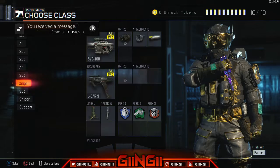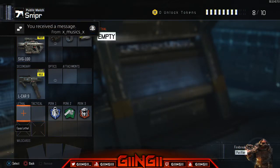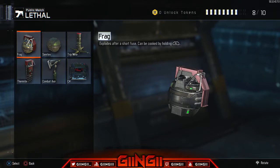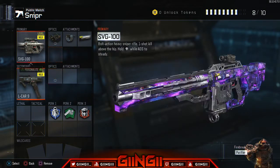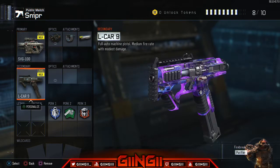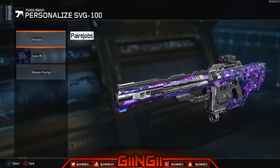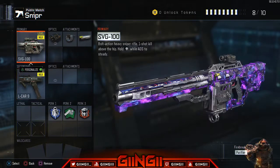For snipers — I have some challenge attachments on but normally — we run thermal, fast mag, and rapid fire with a secondary and three perks. Run the same setup on the Locus. I don't even bother with the Drakon or P06.